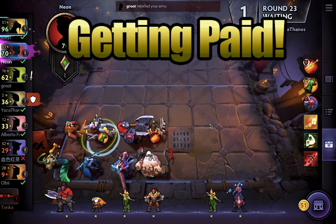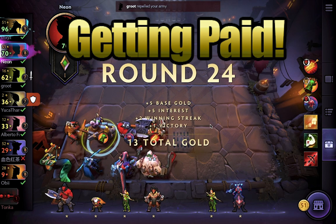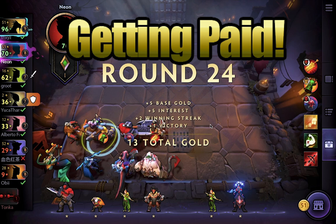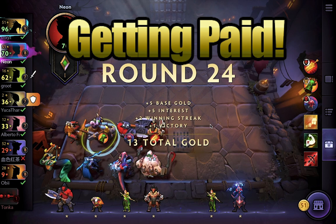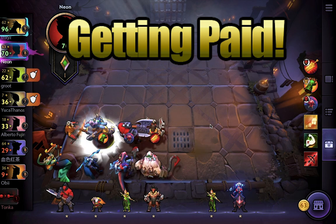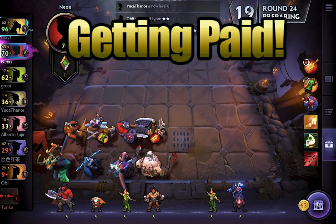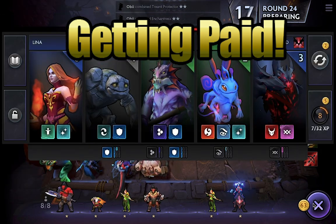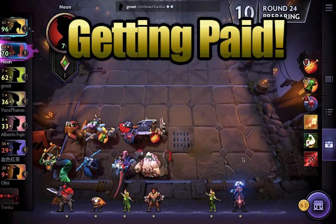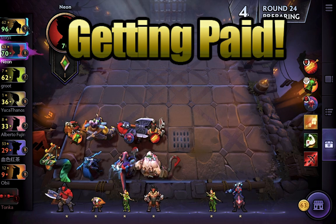Now is a natural time to talk about gold acquisition. Every round, win or lose, you get five gold no matter what. You also get one gold if you win your round against a player. You get additional gold for win streaks or loss streaks. And at the end of combat, for every 10 gold that you have, you get an additional gold from interest, up to a maximum of five gold. So if you have 20 to 29 gold at the end of a round, you get two gold from interest.